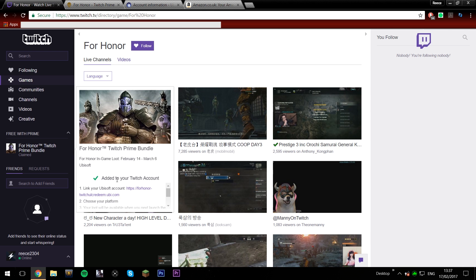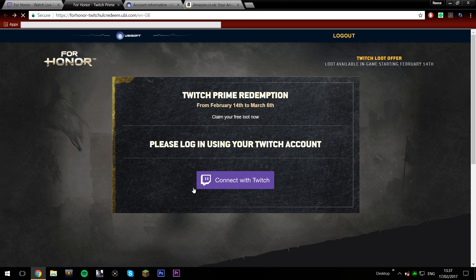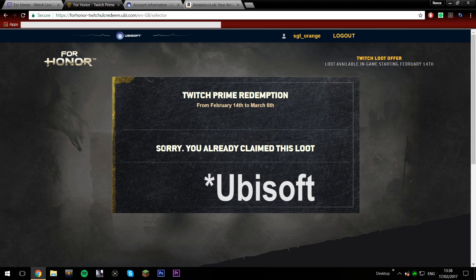Once you've linked those accounts, click the link and it'll take you to the redemption page. You can do this from February 14th to March 6th. This gives you a couple of skins for every single character and also a 10-day Champion Status. Click 'Connect my Twitch account and Amazon account', choose your platform — PlayStation, Xbox, or PC — and it'll say 'We've added your items to the game'. Restart your game and the 10-day Champion Status should be there in-game.